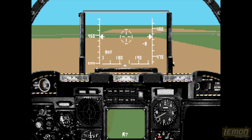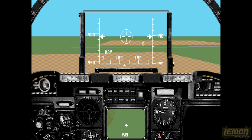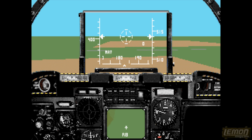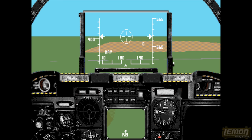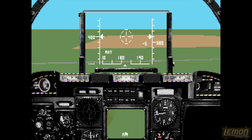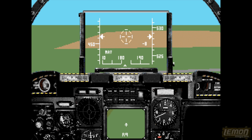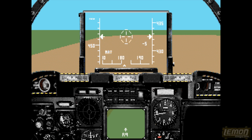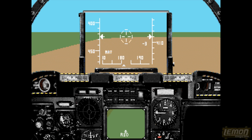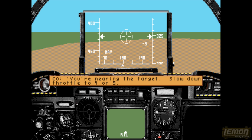Then we need to sweep down so that we increase our speed, and then we can fly over to the next target. As soon as the ground target is within range, it will be automatically locked upon, and as soon as that happens, we can press the spacebar to launch that missile at the target. You can see we have the arrow on the bottom of our heads-up display that will lock on to our target, and by following the arrow, we can follow it all the way there.